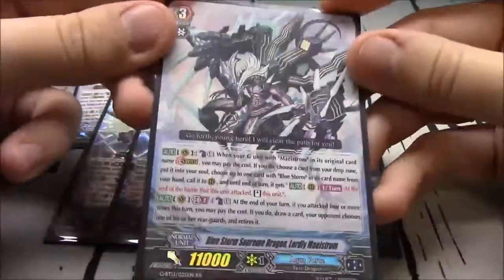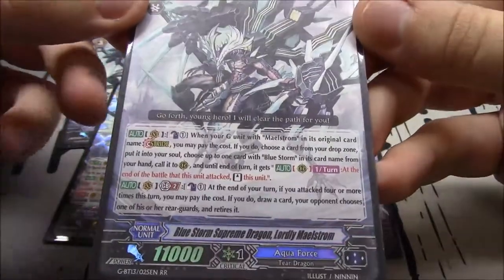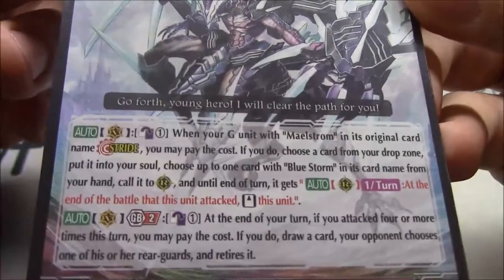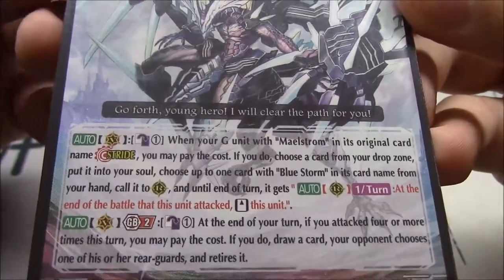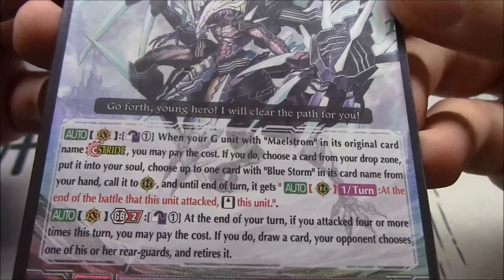First off, the main grade 3 - this is the guy you always want to be sitting on: Bluestorm Supreme Dragon Lordly Maelstrom. His skill: Counterblast 1. When your G unit with Maelstrom in its card name Strides, you may pay the cost. Choose a card from your drop zone and put it into your soul.